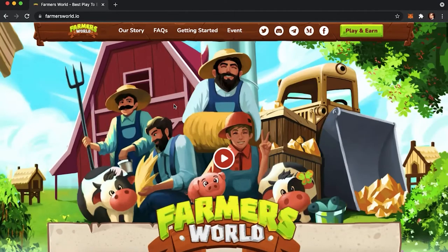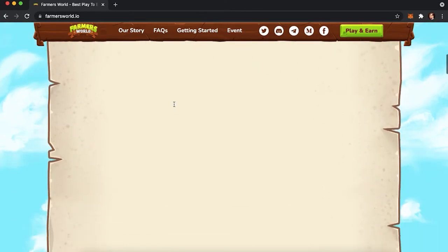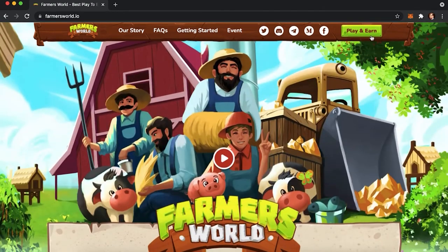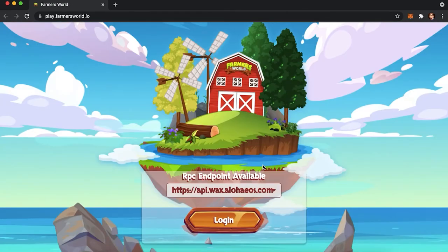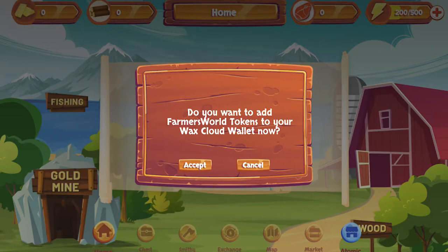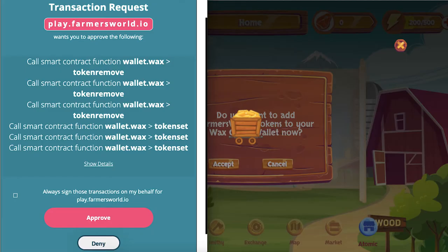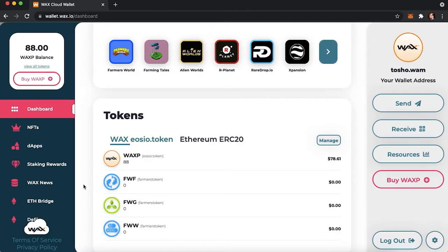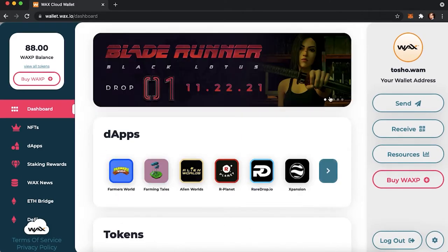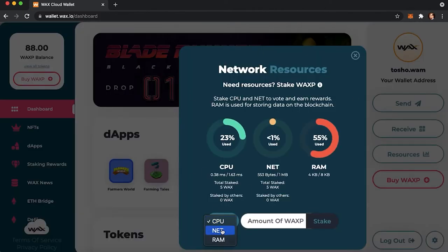Let's talk about how to play this game. To get to the homepage, type farmersworld.io. On the homepage, you would need to log in by pressing the play and earn button. Choose a server, press login, and choose a WAX wallet or an Anchor wallet. The system will ask you whether you would like to add the Farmer's World token into your WAX wallet. In order to play this game, you would also need to have WAX in your wallet. After you press accept and approve, you need to stake NET, CPU, and RAM.